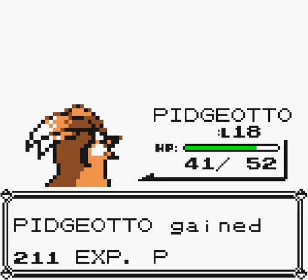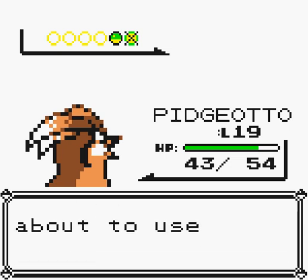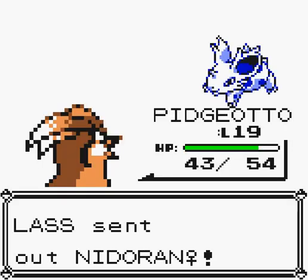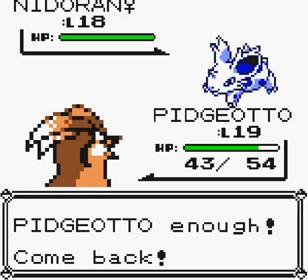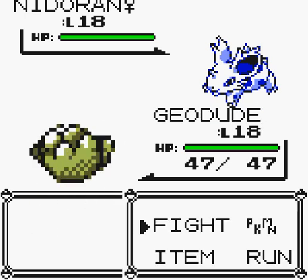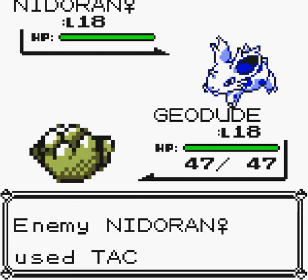Pidgey fainted — it was on a group of level 19. Now we're going to use a Nidoran. We're going to go to Geodude, just because I'm trying to keep my levels up and keep my party even. We're going to go Rock Throw this thing — it's going to tackle me, probably do no damage.